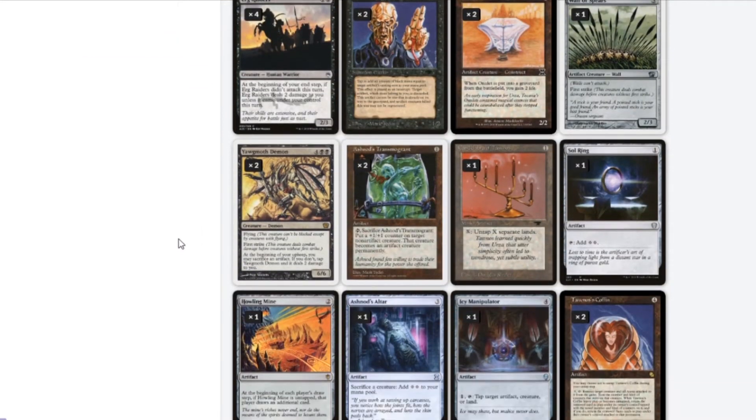Yawgmoth Demon has flying, is a 6/6 with first strike, and I can sacrifice an artifact at my upkeep. Ashnav's Transmogrant — one mana, I can tap it to put a plus one, plus one counter on target non-artifact creature, which becomes an artifact. Just good for distributing counters.